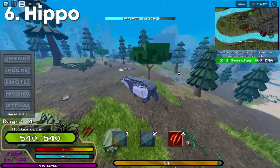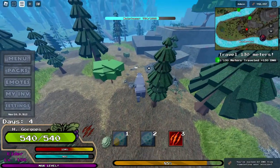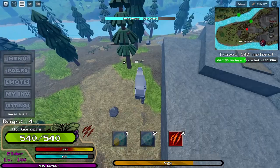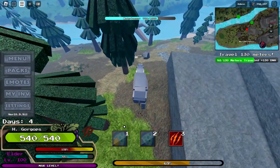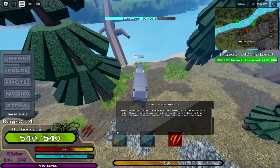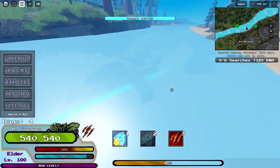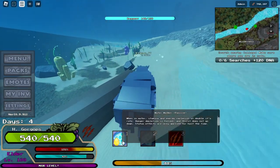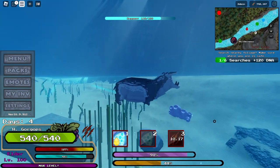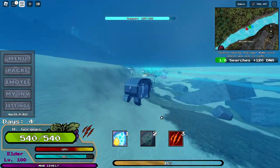Next up we have Hippo, which is probably one of my favorites. It has a pretty good bite, but this can be tanked by normal creatures like Giga and Rex, so you have to be careful. The best thing about the Hippo is its passive ability — when you're in the water, you're just stronger. Your stamina replenishes quicker, your energy does too, you're going to get hungry slower, and your thirst isn't even going to go down. The third ability is a pretty big bite which deals 42 damage.